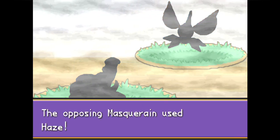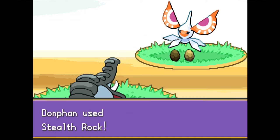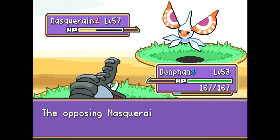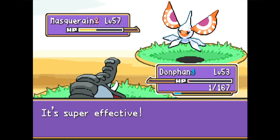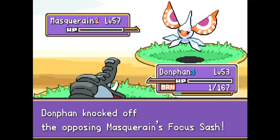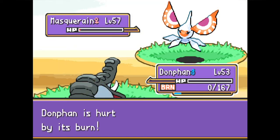The speed boost from Rapid Spin baits Mascharine into using Haze, lowering Donphan's speed back down, but it gives us an opportunity to set up Stealth Rock. Since Tessie likes to switch a lot, this is huge. Mascharine finally attacks with Scald — super effective — but thanks to Sturdy, Donphan hangs on with one HP. Worst case, we get burned here, which we do. We go for Knock Off boosted by the Dark Gem, but the burn means it doesn't deal enough damage. Donphan falls to the burn, but we accomplished everything: removed Sticky Web, set up Stealth Rocks, and got Mascharine in range for a priority attack.